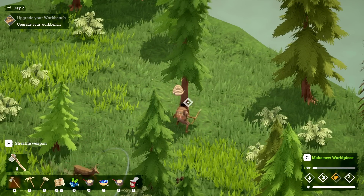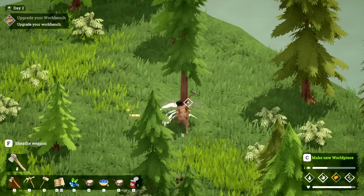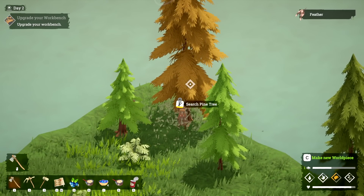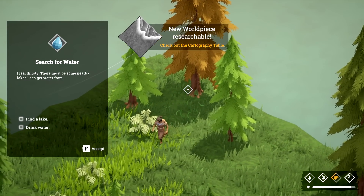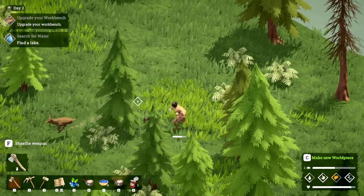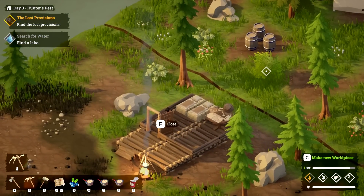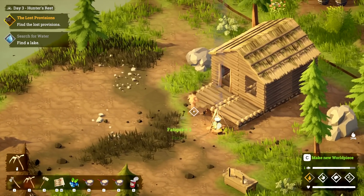He saw what I did to the other deer. Here we go — there better be wax in there. Yes! Let's go back and see if we can get that completed. There's a dead pine tree here. Search for water — find a lake and drink water. That was a horrible surprise! It doesn't take very long to take down a deer. We talked to the guy — he lost provisions in a wagon and needs us to find it. Still need to find a lake and other things.